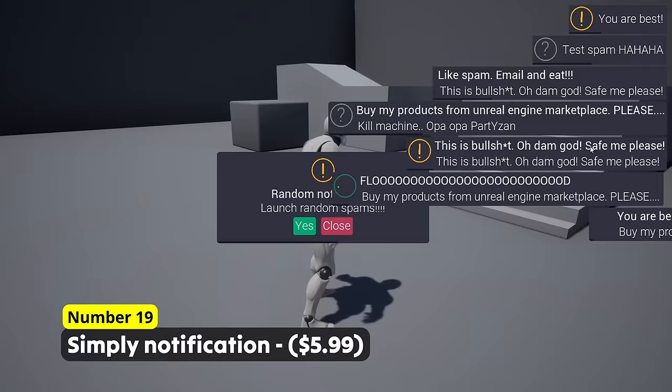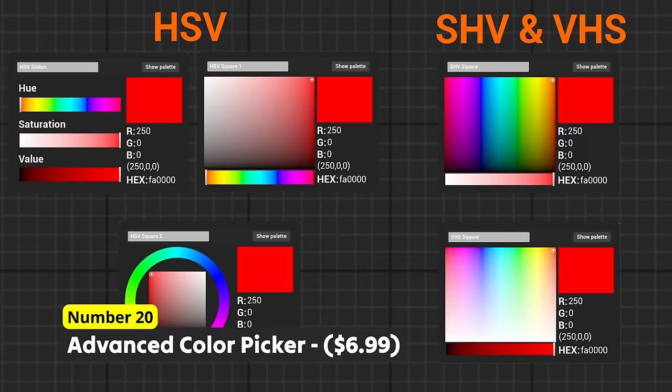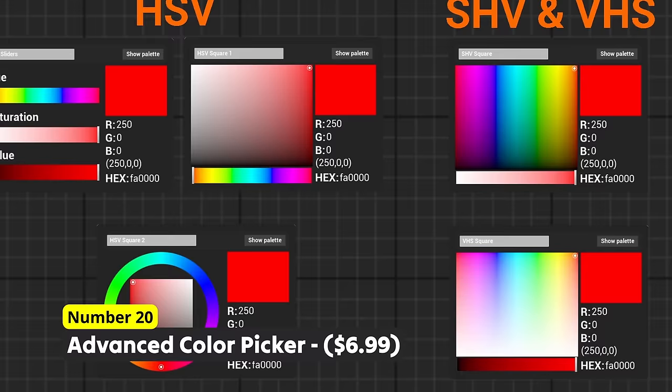Number 20: Advanced Color Picker. Pick your favorite colors, save your favorite colors and select your favorite colors in order to customize everything in your style. With 5 different easy-to-use color pickers, you will always find the perfect fitting color for your needs.